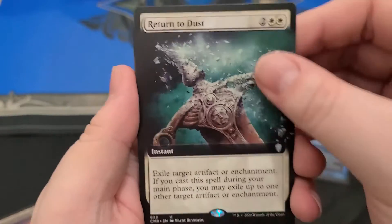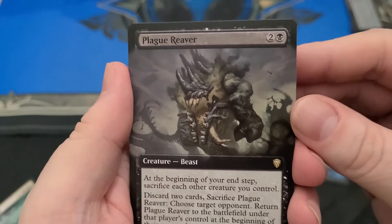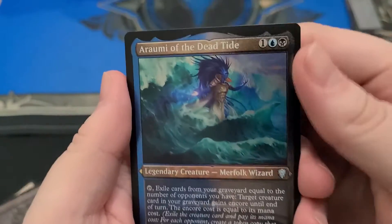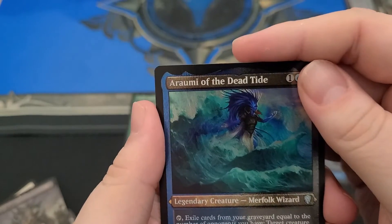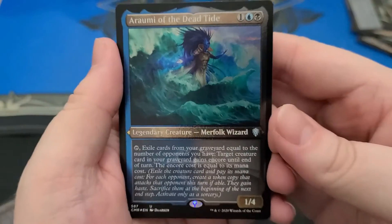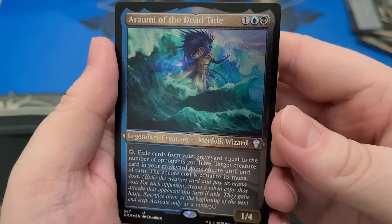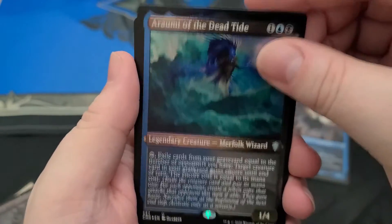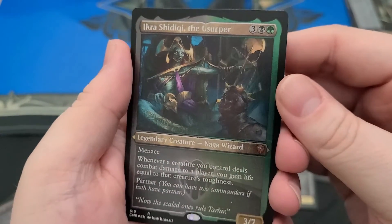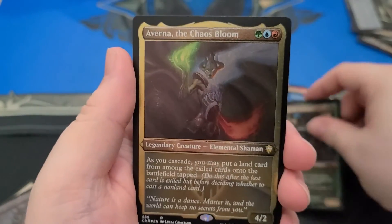Full Art Return to Dust. Full Art Plague Reaver — I don't know what that one does. Five mana — wait, that was a three-mana six-five. Oh right, it's a really stupid dredge thing. First etched foil is Araumi. And then Ikra Shidiqi. And then Averna.